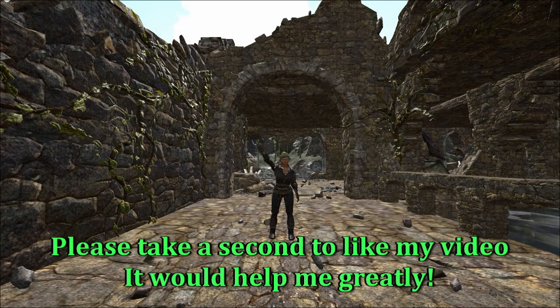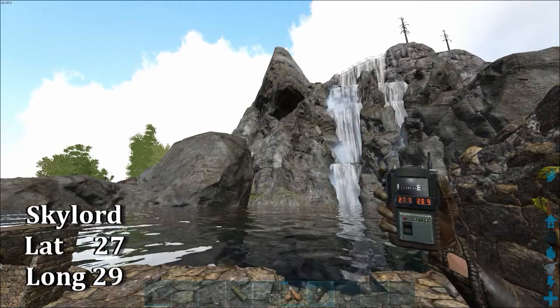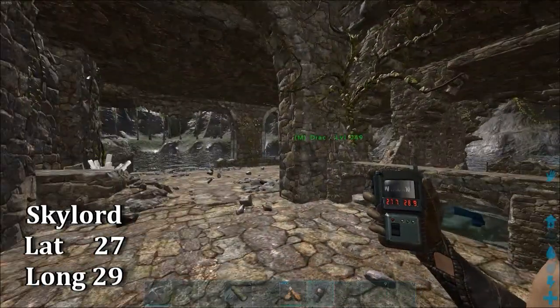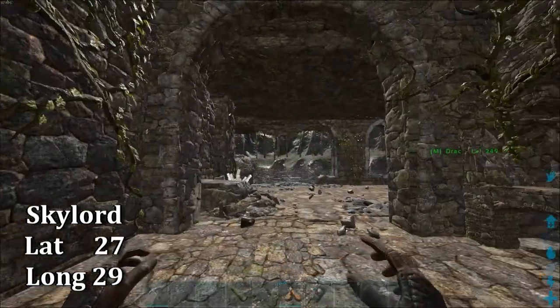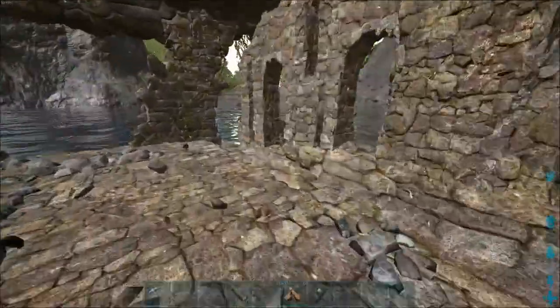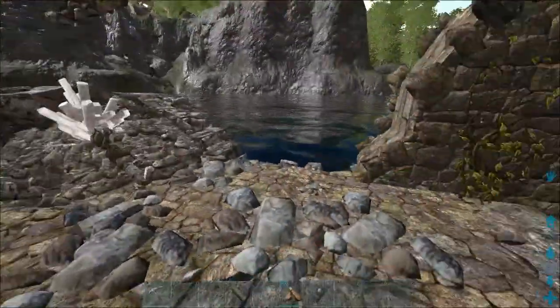Hello guys and welcome to another episode of Quick Shots. Today we are at 2728. It's close to the snow biome where the penguins are — they're up there. The swamp is down that way. And we're in this little lake which is probably really cold water, but I'm going to have to go in.